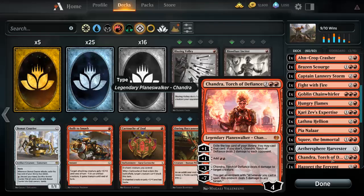We run Chandra, Torch of Defiance — really strong abilities. Exile the top card of my library: I may cast it, or if I don't it deals two damage to an opponent, plus one loyalty. Add two red mana. Chandra deals four damage to target creature for minus four loyalty. And for minus seven, whenever I cast a spell deal five damage because of an emblem.